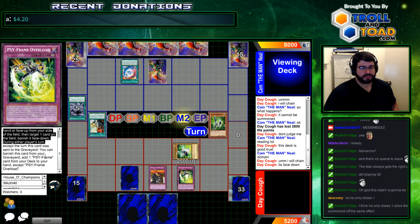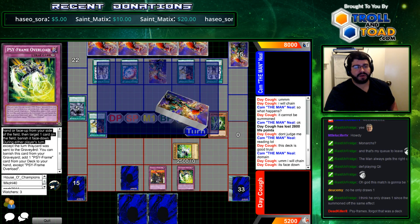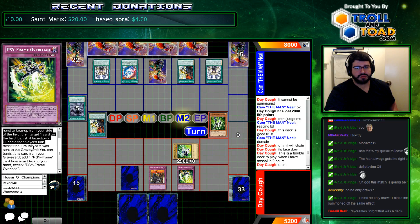Also, when this trap goes, you can add any PsyFrame card from your deck to your hand, except for the trap card itself. And it is a trap card, so that is a quick effect. So you can react and get any combo piece or react piece.